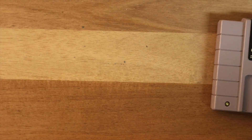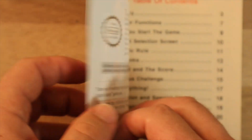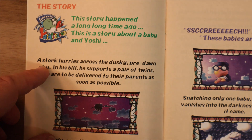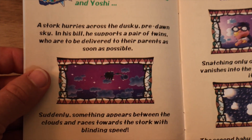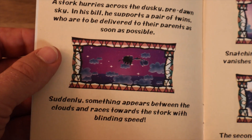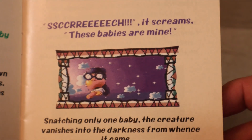Let's jump into the instructional manual. Here it is — the original. I don't have the box anymore, but I have pretty much all the manuals that I got back in the day. This is actually what you see in the game. I'll just read a little bit: 'This story happened a long time ago. This is a story about a baby and Yoshi. A stork hurries across the dusky pre-dawn sky. In his bill, he supports a pair of twins who are to be delivered to their parents as soon as possible. Suddenly, something appears between the clouds and races towards the stork with blinding speed — and that is Kamek. It screams: These babies are mine!'